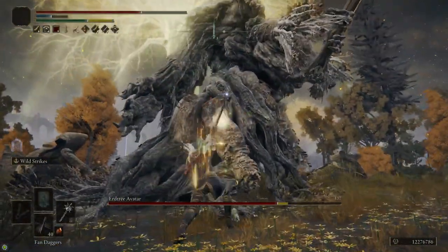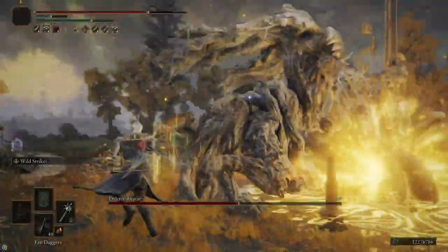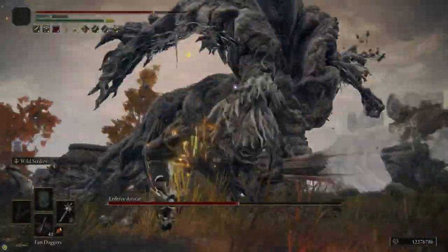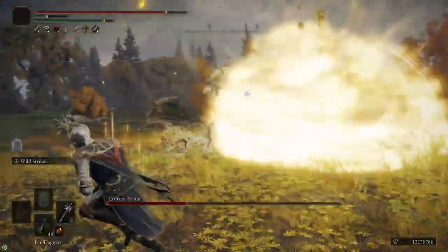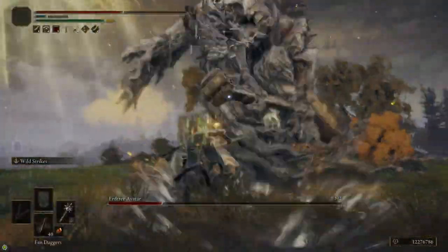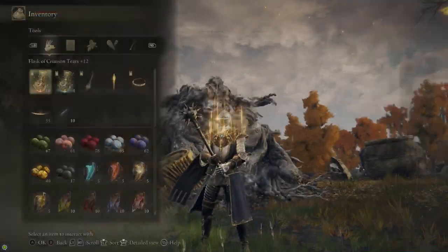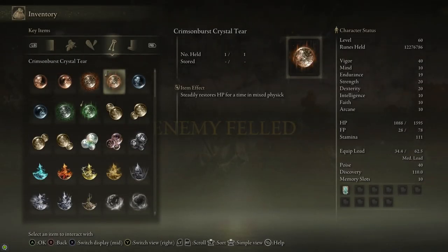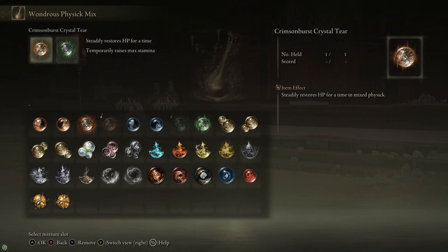These Erdtree Avatars are really simple. When it hits me I take a lot of damage but that's because I'm on New Game Plus. If it's giving you a hard time, you can get on torrent and run in circles throwing fire pots at it — just be careful of the golden land attack, which is really easy to dodge by sprinting to the side. Upon killing it, it drops two tears: the Opaline Bubble Tear, which I don't recommend, and the Crimson Burst Crystal Tear, which gives health regen — that's really helpful to have.